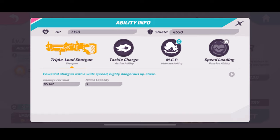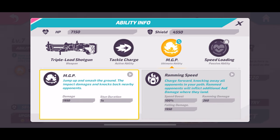You want to get close with this obviously, so tackle charge is the way to do that. You'll be able to close the gap, if you hit somebody you'll do some damage and stun them for a second. This is a great way to not only close the gap but do a little bit of damage and stun someone to ensure you get the kill. His ultimate, MGP, is nice for either dealing with groups of targets or dealing with somebody if you already had a previous encounter.